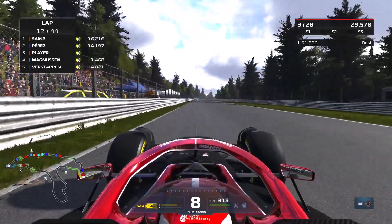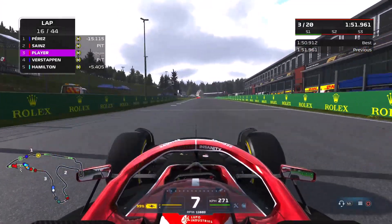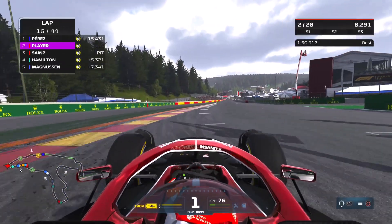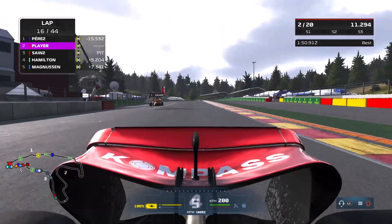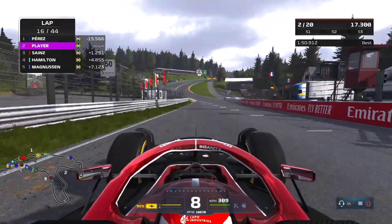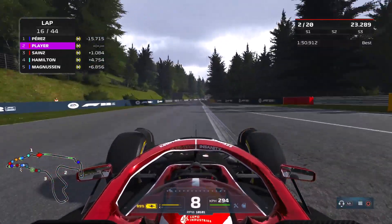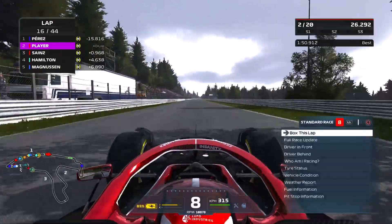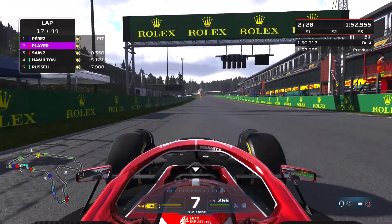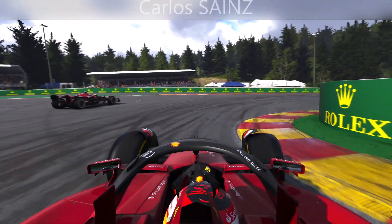They are on the medium compound tyres which they started the race on, so we're basically a pit stop ahead of them in terms of strategy. The gap to the car ahead is 13.6 seconds, but they have the soft tyres to come. If they choose to go in that direction they'll have to use the softs or hards at some point — they could also do a one-stop onto the hards. Carlos Sainz makes his pit stop and Sergio Perez follows, and Sainz is now behind us, putting the pressure on.